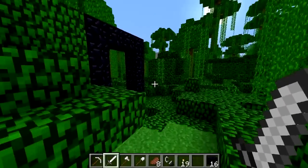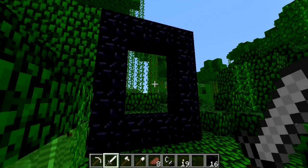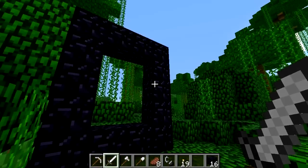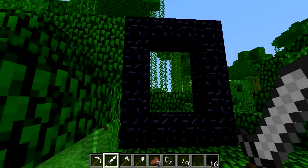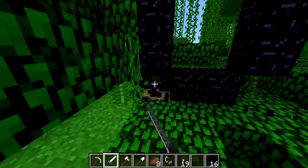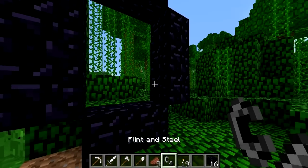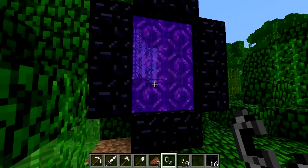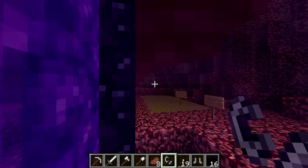Nether portals are manufactured structures in Minecraft with one purpose: to transport you to and from the nether dimension. They're made using obsidian in a 4-block wide, 5-block high rectangle frame. The corners of this frame aren't needed to make it — they're just for aesthetics. Once you've built the frame, light the portal with a flint and steel and the middle of the frame will turn to a purple, vortexy portal block. Once you've stepped inside this portal, you'll be taken to the nether.